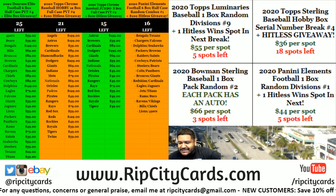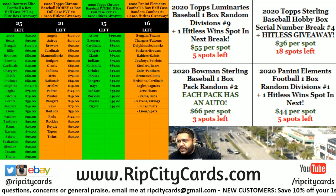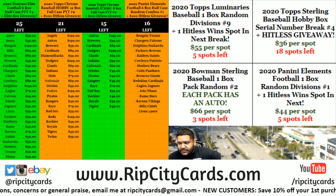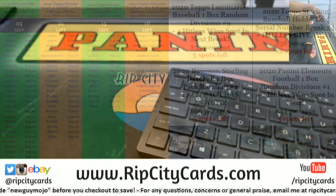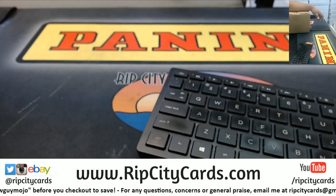Yo, what up everybody, it's your boy Book Cover Moses. We're gonna go ahead and do our first break of the day — 2020 Bowman Sterling baseball, one box pack random, number one.